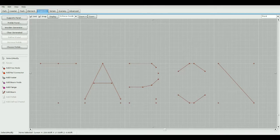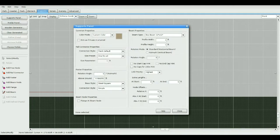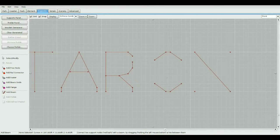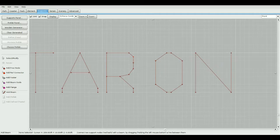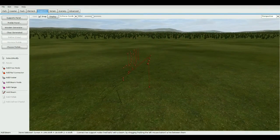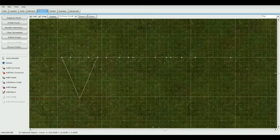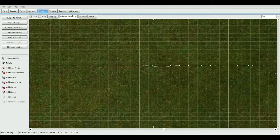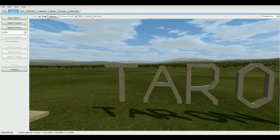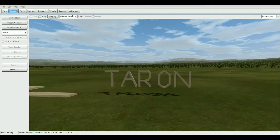After all horizontal beams are done, switch to vertical beam and add those in. Then go to perspective view to check — you may find some nodes are offset in depth. Go to top view, highlight the misaligned nodes, and move them forward or backward to align them. Freeze it — you can now see the letters. The A might need some adjustment, but these are the general letter designs you can use.